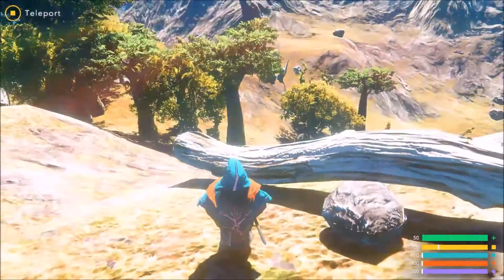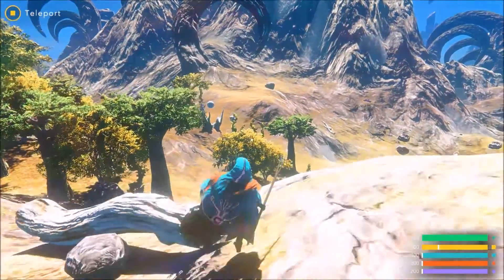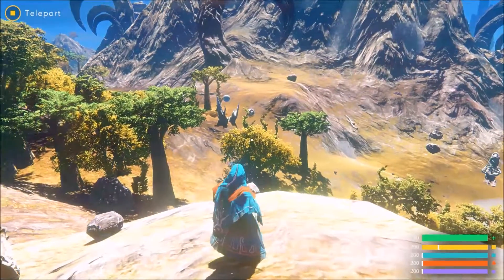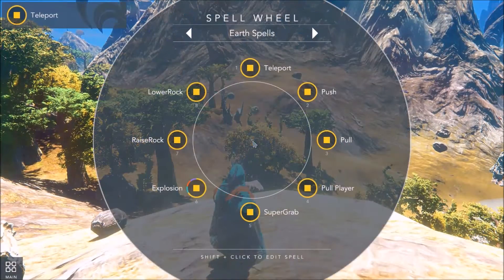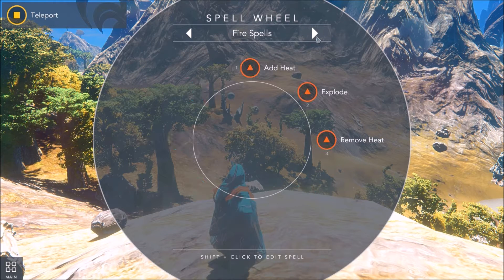In the top left you can see the spell you currently have equipped — in Naja's case it's teleport. If you press Tab, this brings up your spell wheel, so you can have a look at different spells set to your wheel. Each one has a number by it, so you can select them from your keyboard with the corresponding numbers. At the top where it says Earth Spells, there are arrows — you can scroll to different types of spells in different categories.